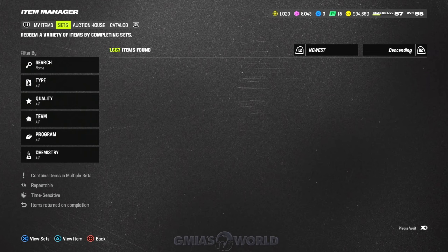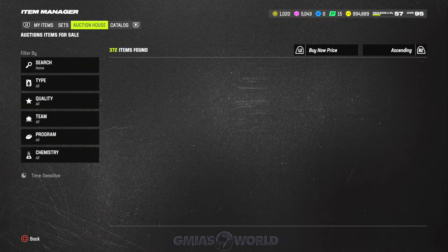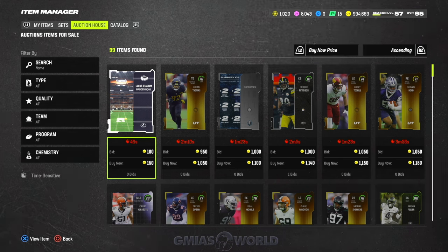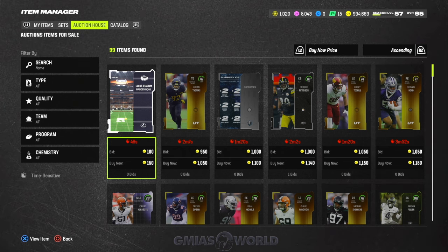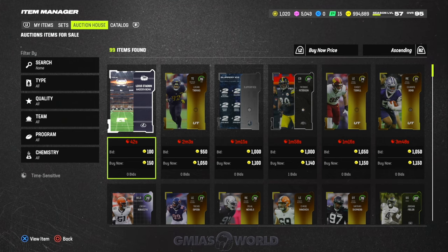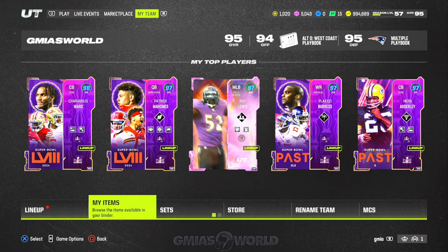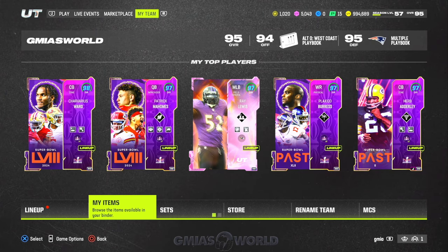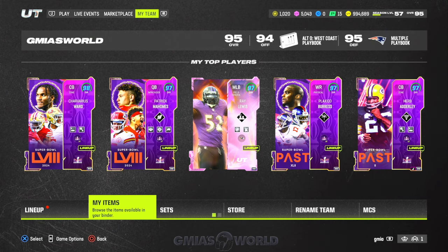As long as you follow this blueprint you will make a lot of cards usable for sets with everything in your binder. If you're new to the game trying to make coins, understand I have a lot of items in my binder — you may need to grind a bit or get a bundle. Primarily your job right now is to focus on the 93s, and once the promo drops be ready to get those out-of-position 93s and put together these things for free. Then collect your tokens for the Ultimate Legend challenges to get another 96 for free. Let me know if you have any questions — have a blessed day, one love.